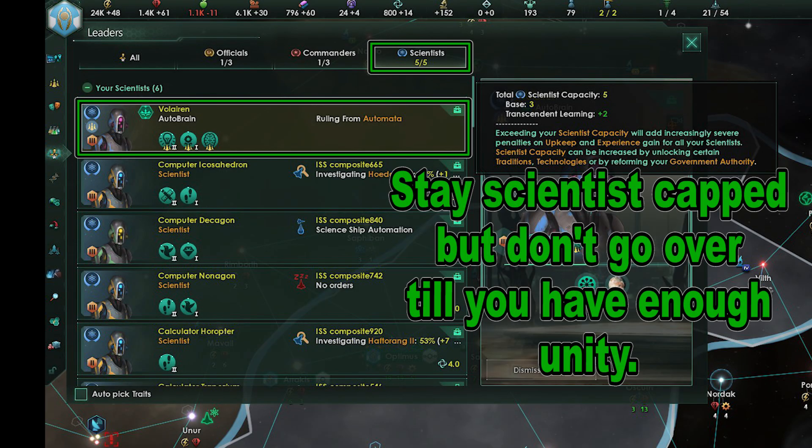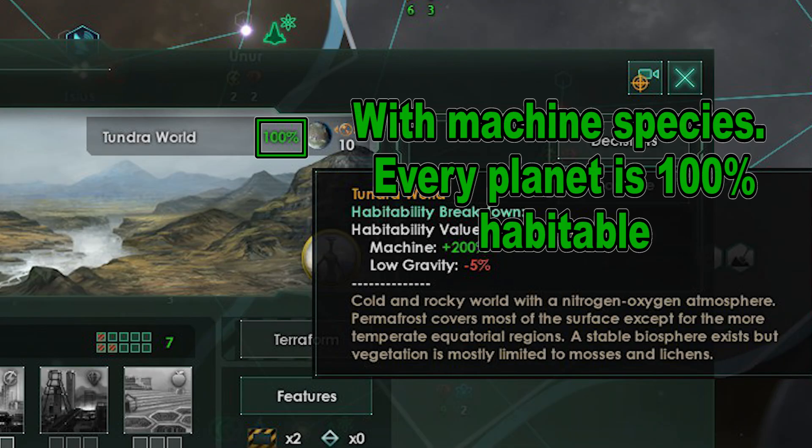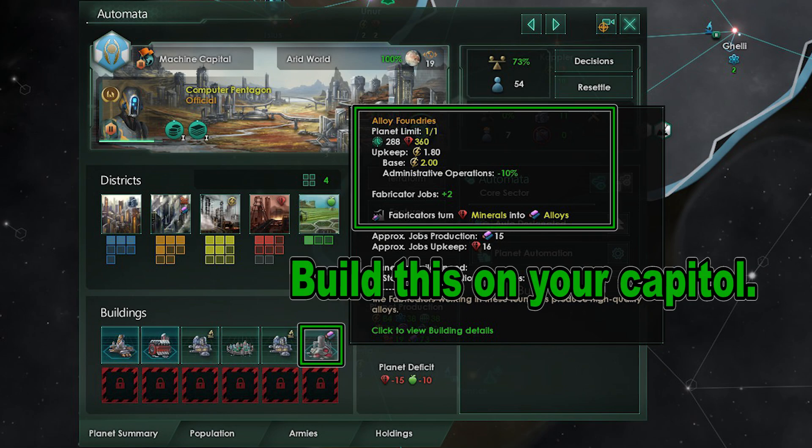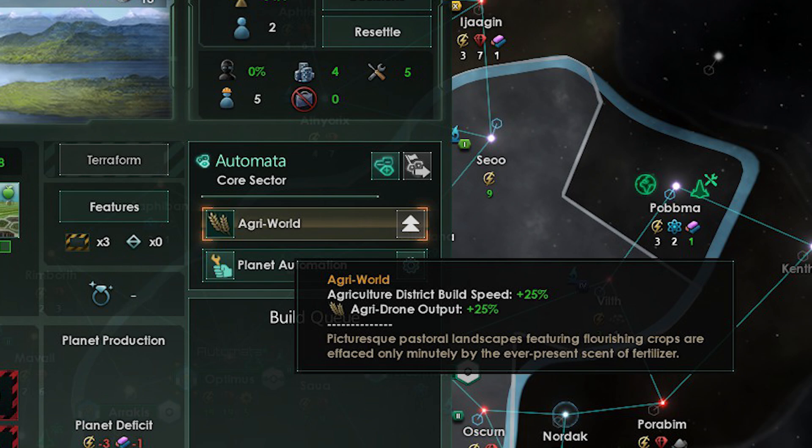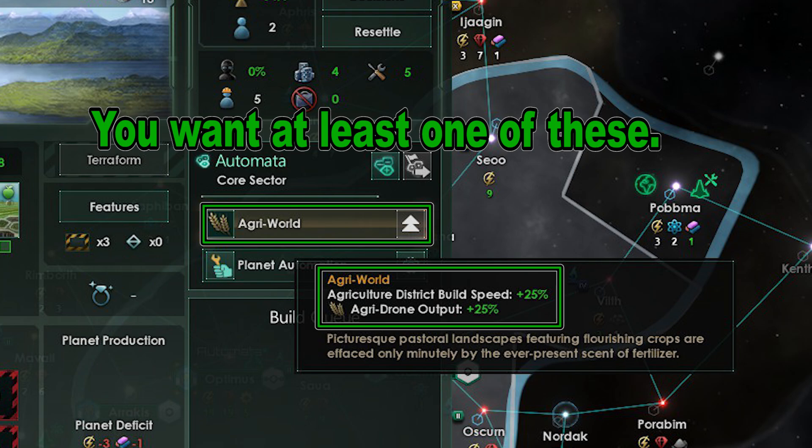Leaders have changed and while I'm not going to give too much detail, I am going to say that you want to max out your Scientists. The more you have, the faster you will find Habitable Worlds. Colonize every single planet as a machine even if it's not your Biotrophies preference. Ramp up alloy production — build an alloy building on your capital and try to get as high a monthly alloy gain as you can. As soon as you meet an alien empire, start pumping out ships. You won't need food right away, but make plans to get at least one agriculture world.